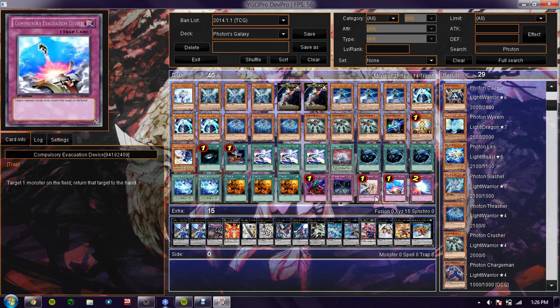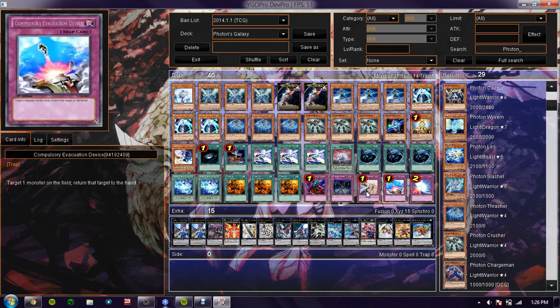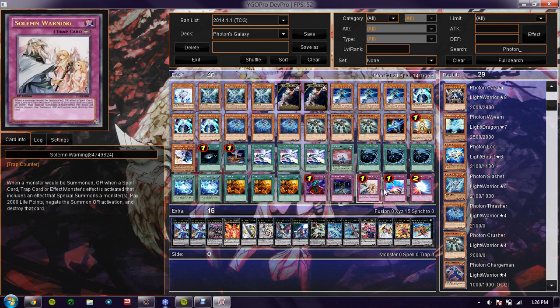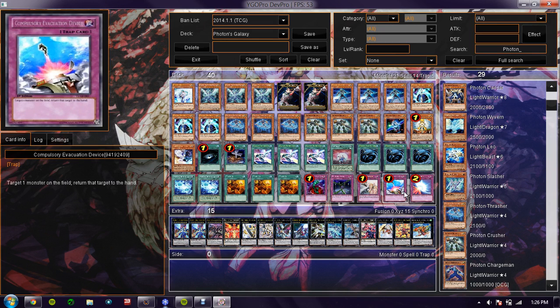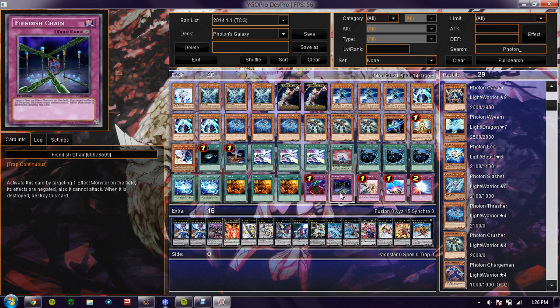Next are the traps — five traps, pretty mandatory. Traps are there just to help you defend if you're waiting to top-deck something or draw into something. Bottomless — staple. Fiendish Chain — I'm considering it a staple nowadays.